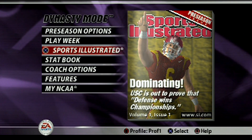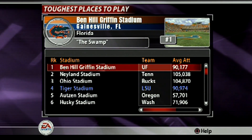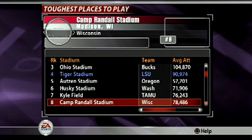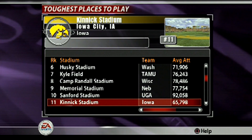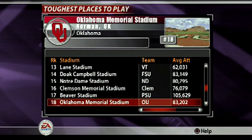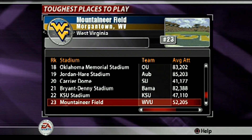The one thing they did change — which was the biggest feature this game had — was toughest place to play, or home field advantage. The number one toughest place to play was the Swamp, in Gainesville, Florida, home of the Gators. This would change throughout your dynasty; if you built a less popular school into a football powerhouse, you could see your stadium rise into the top 25 toughest places to play. And this wasn't just cosmetic — it had a huge effect on how your team and your opposing team would play.